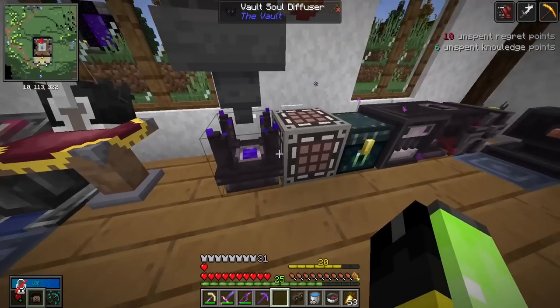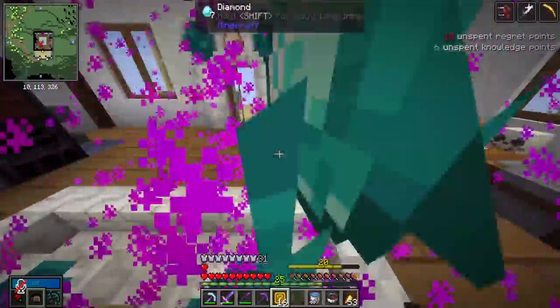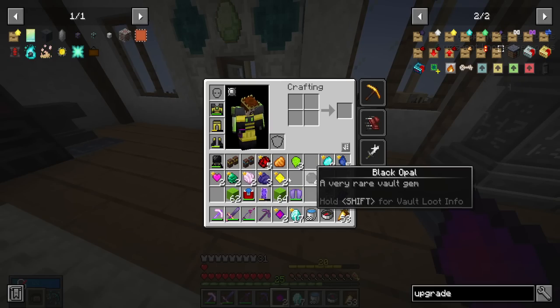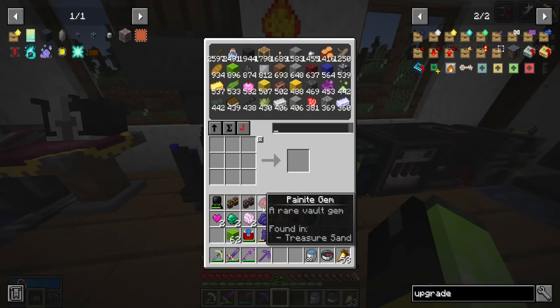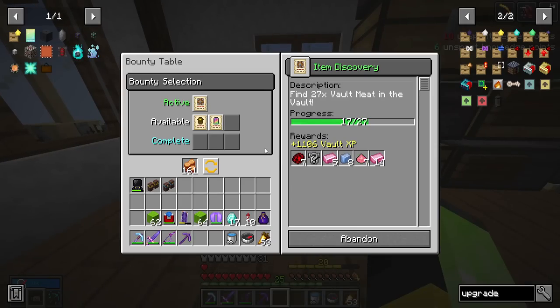We got some mystery boxes we can open — 29 total. Let's go, come on, give me an omega pog! We got four black opal in that pile, which is pretty good — honestly probably the best thing in here. I can't believe two people on the server have already gotten an omega pog. Fuzzy got one before he could even make his first pog, like what the heck.